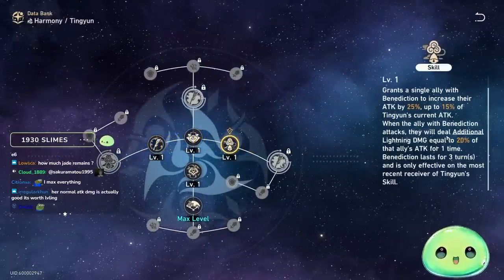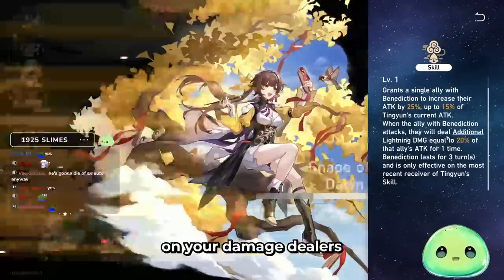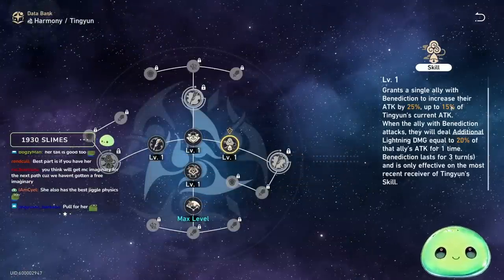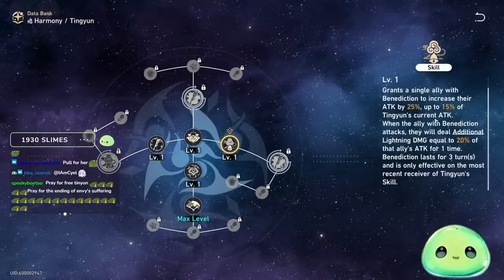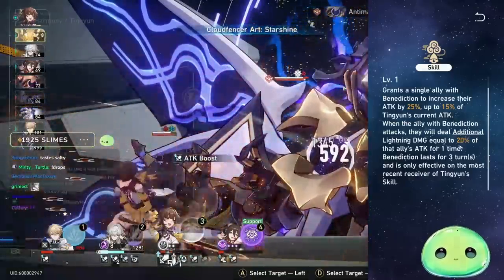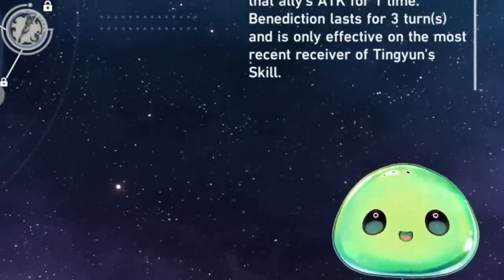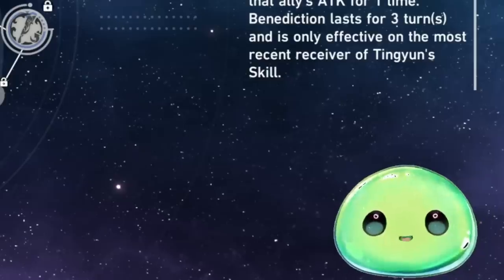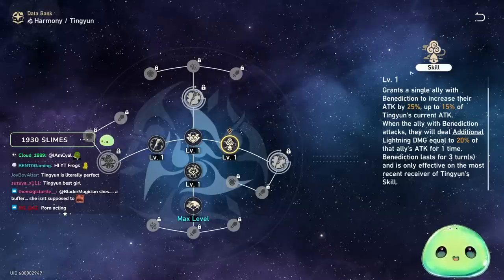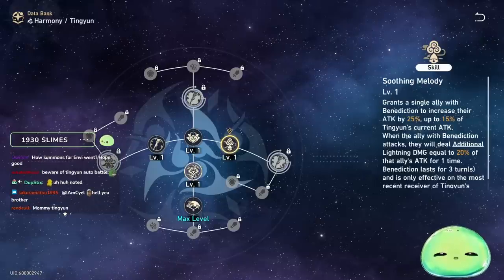Let's hop into traces. Your skill is basically your damage increase, and you always want to prioritize putting this on your damage dealers — your Hunt or Erudition characters, whoever it might be. The ally receives an attack increase based on Tingyun's current attack, so you are building her with attack. Whenever the ally with the Benediction attacks, they deal additional lightning damage one time. The Benediction lasts three turns, so while it counts down, you'll find yourself basic attacking with Tingyun quite a bit, generating skill points back for your team before reapplying the skill.